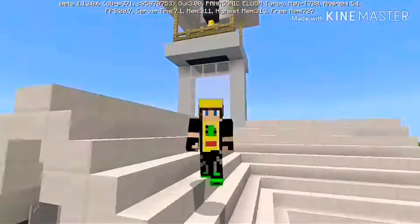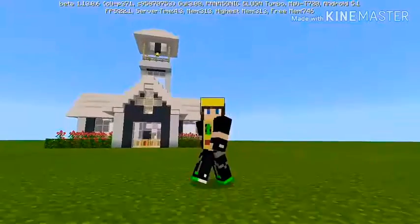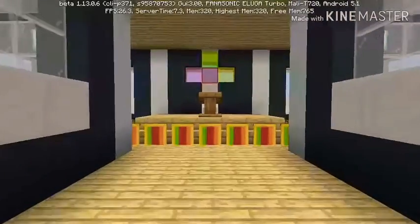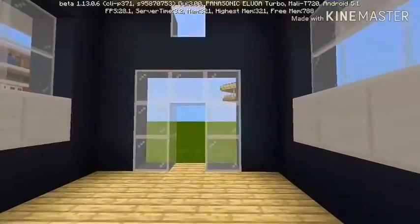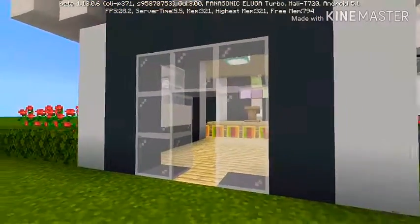Hey, what is up guys! In this video I'm going to be showing you how to make this awesome looking church. I'm not only going to show you how to make the exterior but I'm also going to show you how to make the interior. The interior is very simple — we have a lantern, some banners, a lectern, the crows, lanterns on the bars. So without any further ado, let's get started.